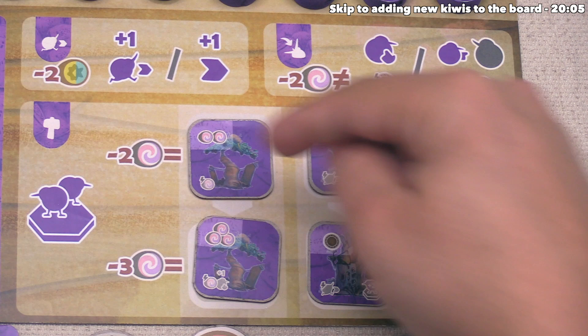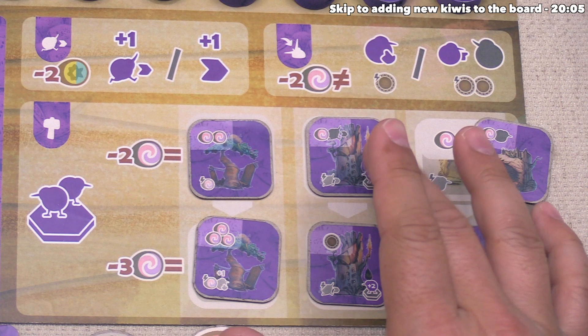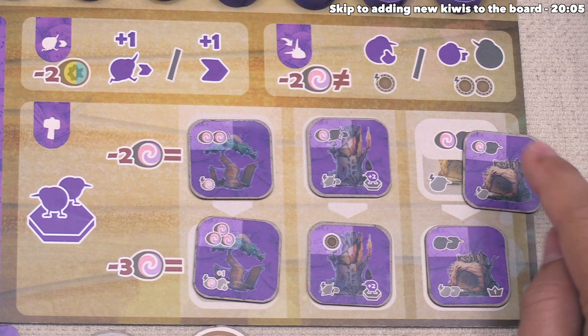After making this payment, we can build any of these first row nests. I think let's go for the cave nest. There is an argument to be made about a control nest being good for keeping control of various areas and vying for season bonuses, but I also like placing more kiwis on the board and getting bonuses for removing these from our flock board. When we place this out, we will get to place one kiwi down as a bonus.